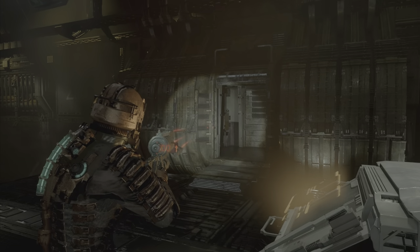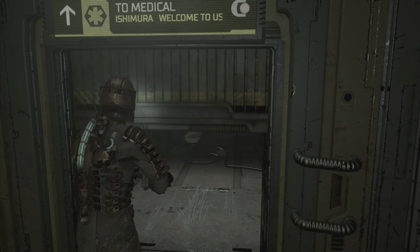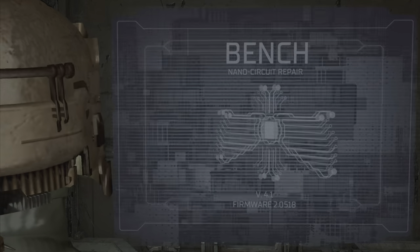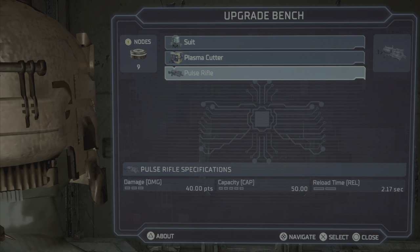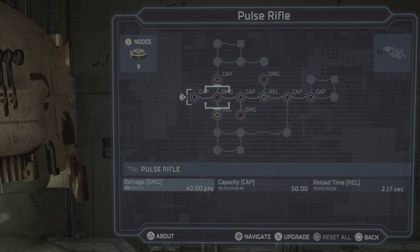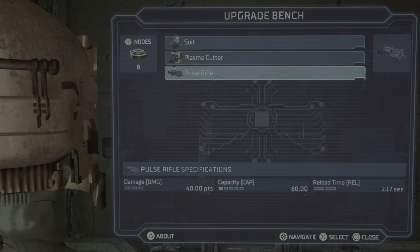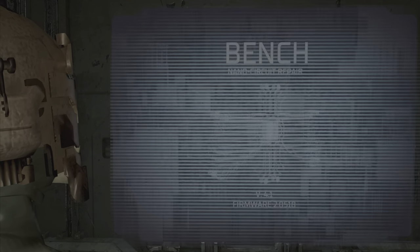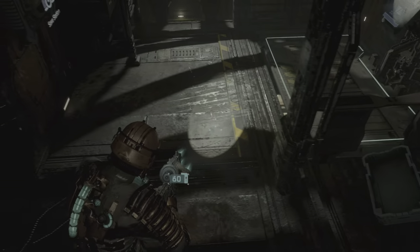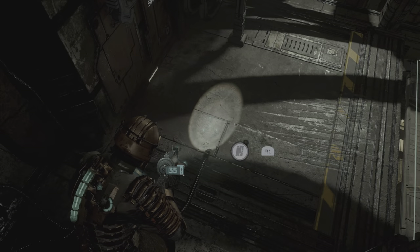What you're going to do is go over to the bench. You need a bare minimum of seven nodes — you can have less than that, but for a good starting point to make money, seven nodes is recommended. Under the pulse rifle, you're going to use one node and get all of the cap, meaning capacity. In this game, every time you put a node on capacity you get a free full magazine.